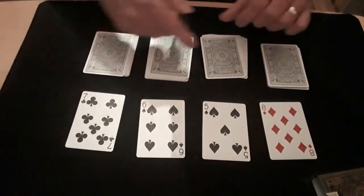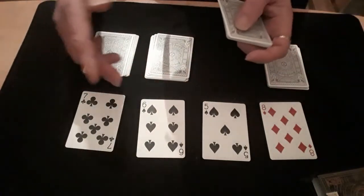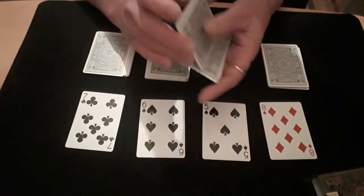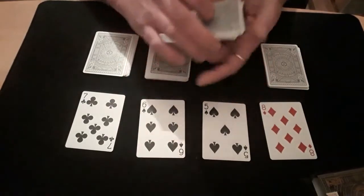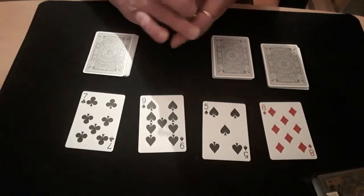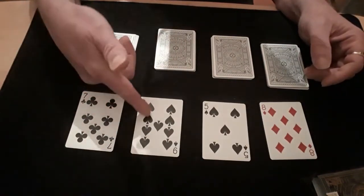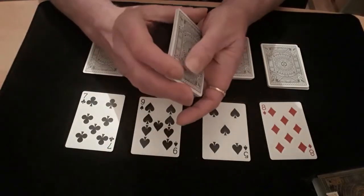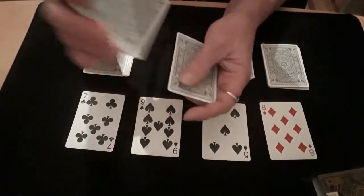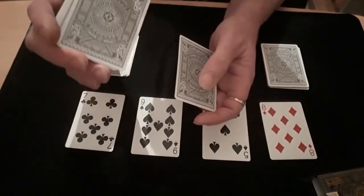For a five, 12 minus 5 is 7 — so you deal seven cards: one, two, three, four, five, six, seven, then throw the rest on top. For a nine, 12 minus 9 is 3 — so you get three for that one. Now in performance, instead of just going one, two, three bang, take one off first, then deal the remainder — it gives the illusion that you're not just doing exactly three cards.